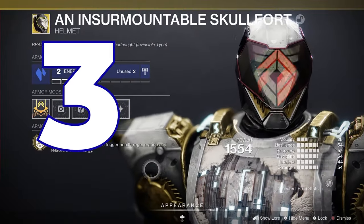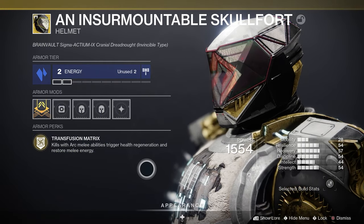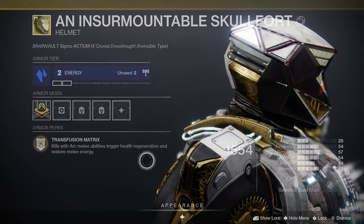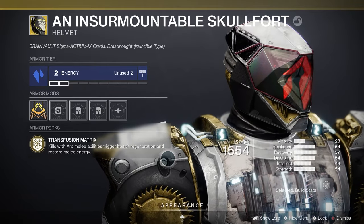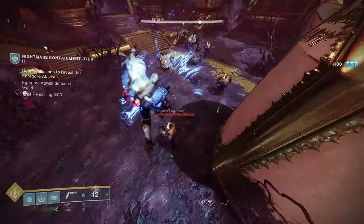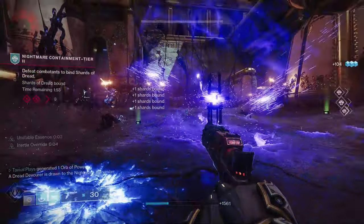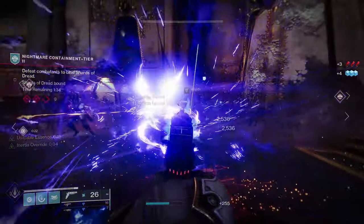In number 3 we have the Insurmountable Skullfort. This exotic is ancient — we've had it forever since the Red War campaign — but it's still such a good exotic. In a way, this helmet is similar to the Liar's Handshake exotic for Hunters. I have a video on best Hunter ARK 3.0 exotics if you're interested. What does it do? Transfusion Matrix: kills with ARK melee abilities trigger health regeneration and restore melee energy. Pretty straightforward, but just imagine if we're able to apply chain lightning with melee. Any kill you get restores melee energy and heals you — an infinite loop of punching and healing, as long as it's low-level enemies of course. Can't wait to see what the aspects and fragments do to this exotic with ARK 3.0.